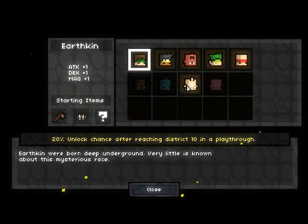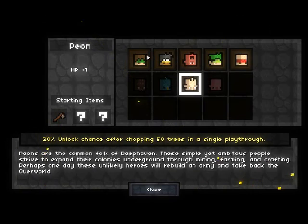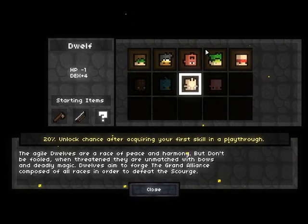Earthkin was unlocked. We don't know much about them, but we are going to probably use them. They start off with attack 1 plus 1, dexterity plus 1, and magic plus 1, as opposed to hit points for everyone else it seems, apart from the Crusader. So yeah, let's try that.